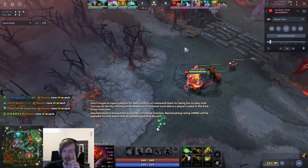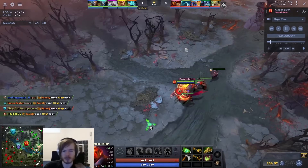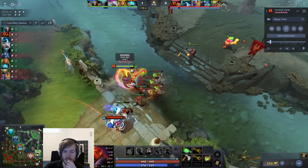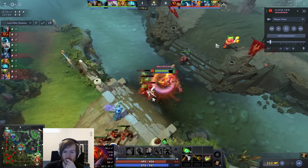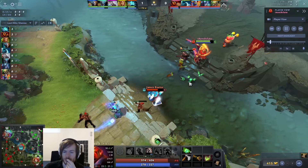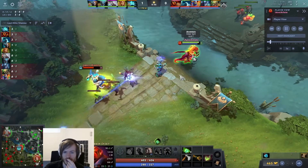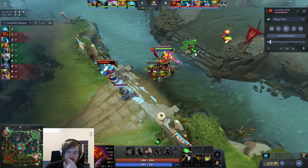The thing that makes this matchup balanced is if Storm oversteps, you can punish him really hard. In this lane, I'll get Flame Guard level 1 and cast it right away. Sometimes you want to wait until Creeps get a little lower to bait denies. Running in with Flame Guard forces him to run in and tank it - pushing the wave into him. As you can see, he took quite a bit of damage and I didn't, which is great.